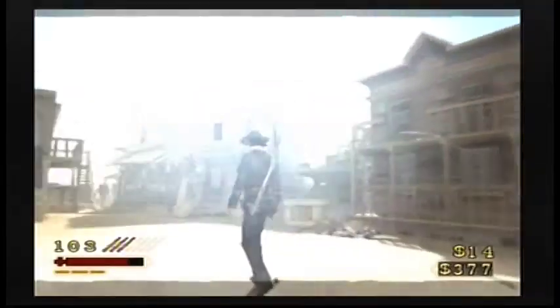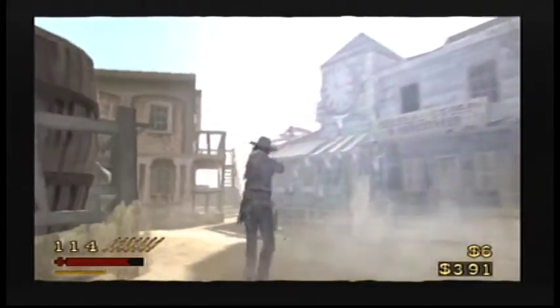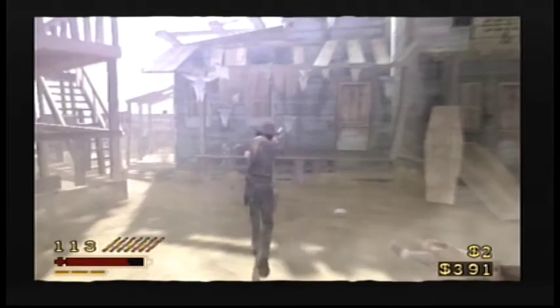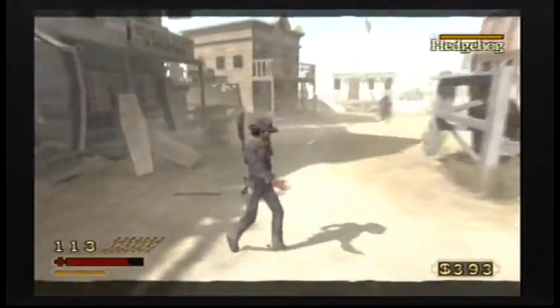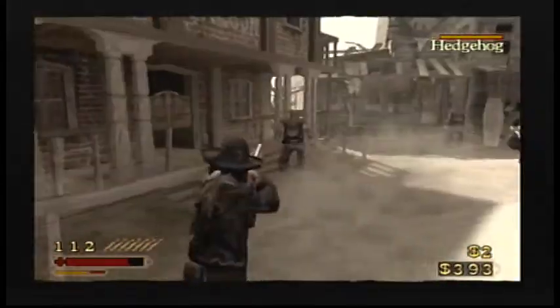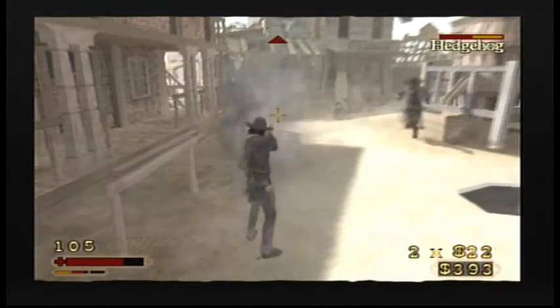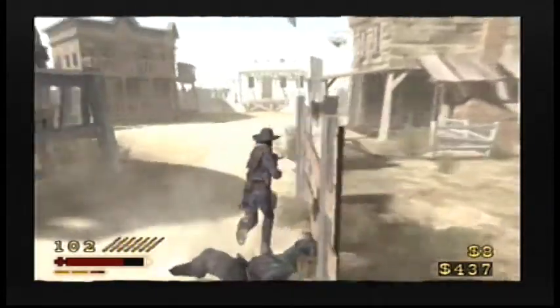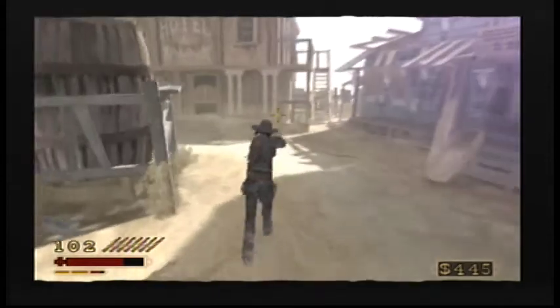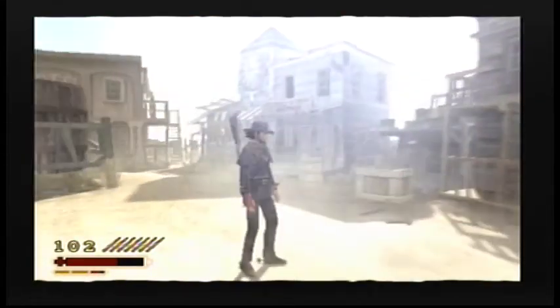Continuing the fight through town — taking enemies down. Lining up the dead eye to try to get a few kills at once. Getting hit but pushing through. Working through the remaining enemies in the area.